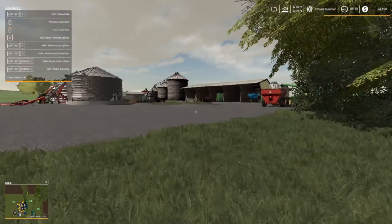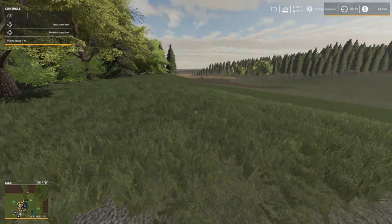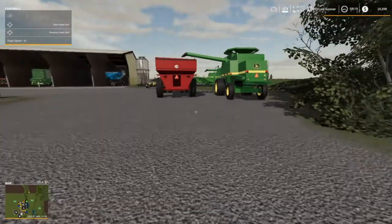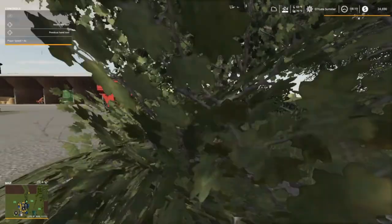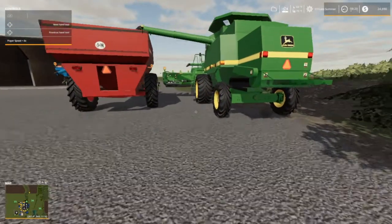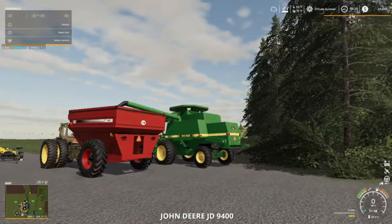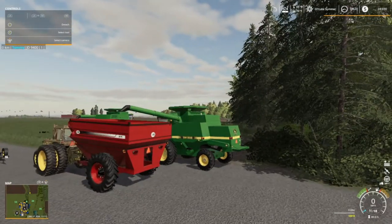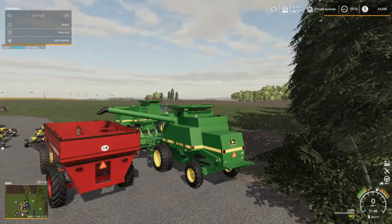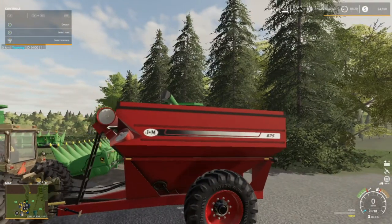Just walking over here — left the tractor out in the field because we're gonna need it to plow. We gotta level it first, mow it, and replant grass. But here's our new combines. You can see there's plenty of clearance over the spout, so these guys should work. I went with the 9400 instead of the 9610, so that way we'll have something to upgrade to. And this is our new JM grain cart 875 — we got two grain carts now.